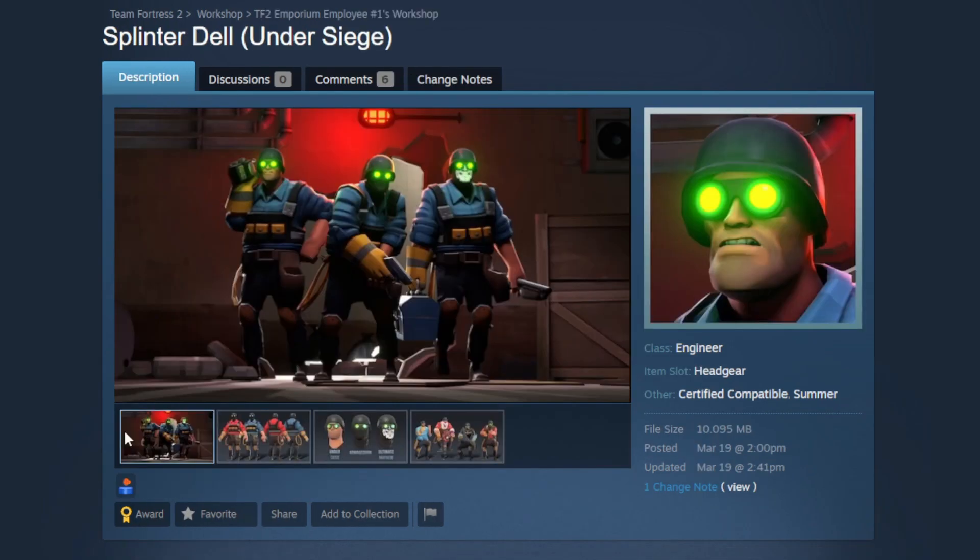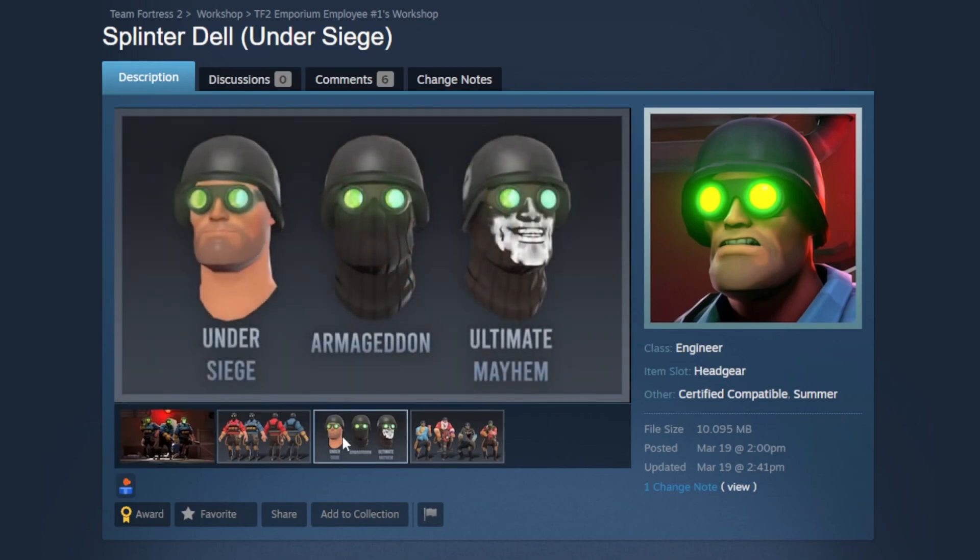Now we're getting into a really awesome set for the Engineer, starting off with the Splinter Dell hat. It's got a really nice poster showing off the entire set — I love the different poses, one's on the radio, one's ready for action, one is borderline A-posing. They show off the three different styles: the Under Siege, the Armageddon, and the Ultimate Mayhem. I really like that they do these different styles, especially Under Siege and Armageddon — that is a really nice difference. Engineer has nothing like this.